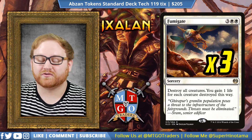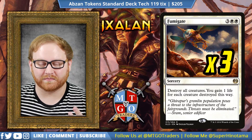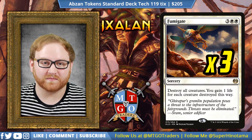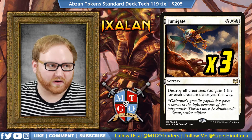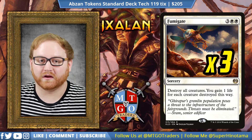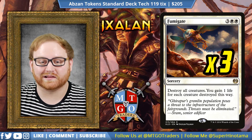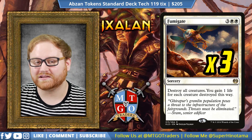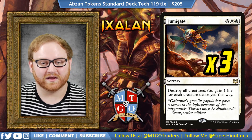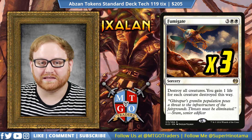Moving on, we have three Fumigate. One of the awesome things about this deck is that thanks to Hidden Stockpile being an ability on our end step, we can actually Fumigate. If we have a Hidden Stockpile and Anointed Procession on the battlefield, we make two Servo tokens — and if we have two Hidden Stockpiles, we make four. So the synergy is super real. Even if we're clearing our opponent's creatures, we still have creatures by the end of the turn. Fumigate gains life, clears the board, and does a lot for us.